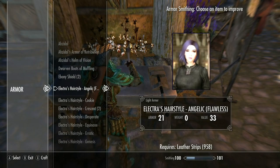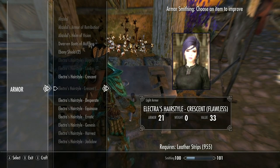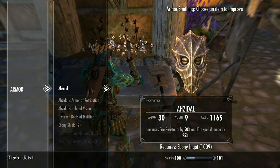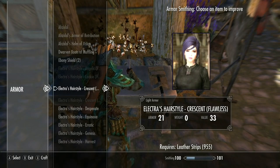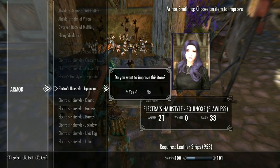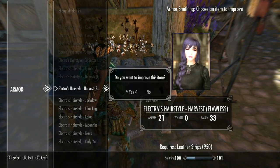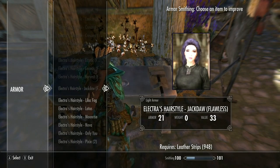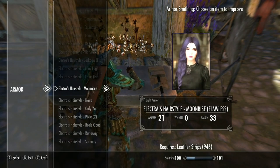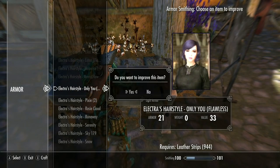We're going to head down to the workbench and improve these hairstyles. You can get them up to rating 21. I have two versions of Crescent — that's okay. Let's do Desperate, Erratic. I think these will look the best on Elektra, but you can certainly try them out for yourself.